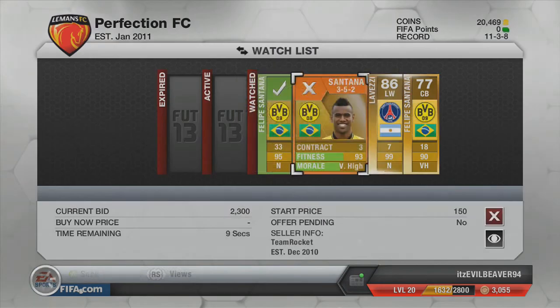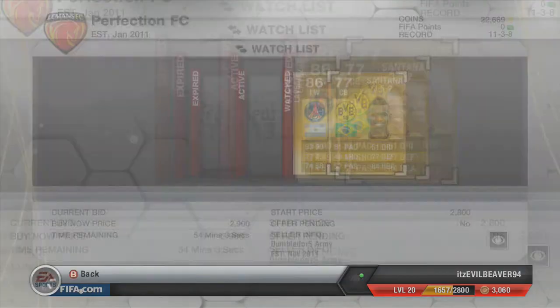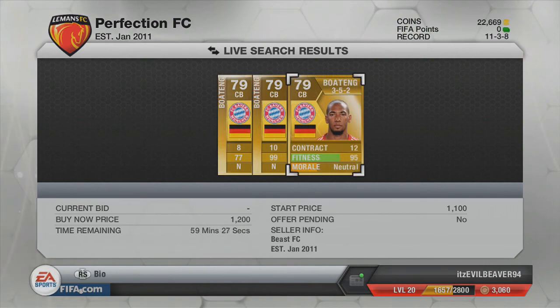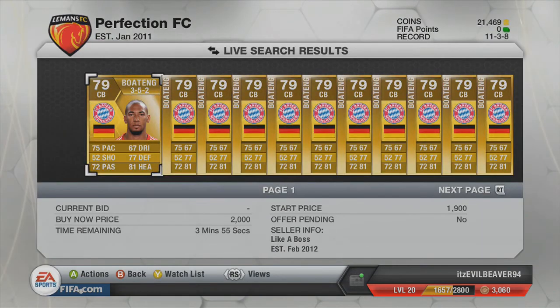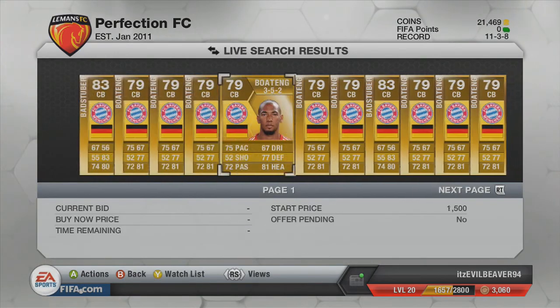You will see me picking up the players here. I was looking at both of these Felipe Santanas because I was trying to get one. I saw the other one going cheap, so I was thinking I might be able to sell it on. Didn't actually manage to get it at all, but I would have picked it up if I could have. Anyway, we go pick up him and then a Boateng, who we've used in one of our previous episodes with the older squad, and he was quite a good player so I decided to get him again.